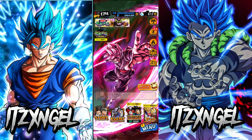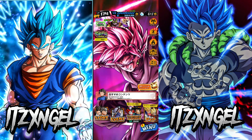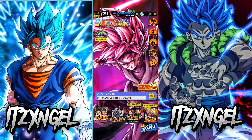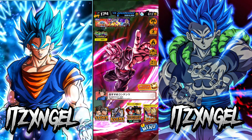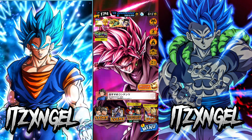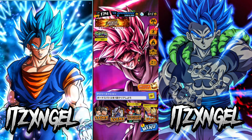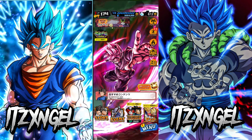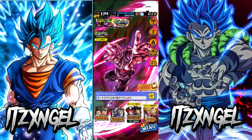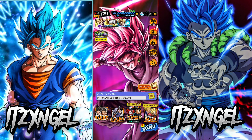Welcome back to another Dragon Ball Legends summon video. This is going to be the final chapter — I'm not going to do another summon video if I don't pull him here. I'm also not spending more corner crystals than I did in my last video, because I don't want to use so many and then not be able to grind more when a new character comes out. So we're gonna keep it at 7k and pull Ultra Vegito Blue — I got a feeling, and today's been a good day!